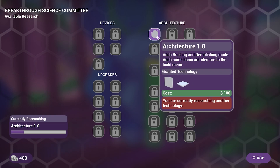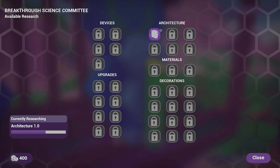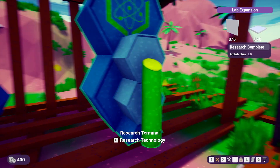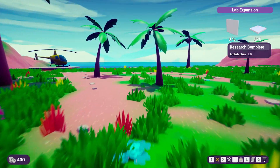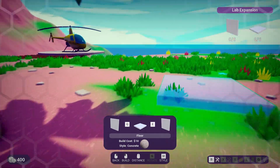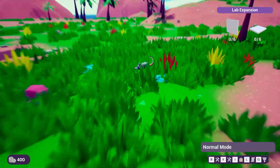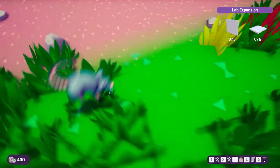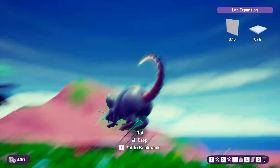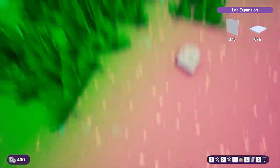We check on research and realize we had to actually buy it — a bit of a surprise. After completing the research, we now have a build menu. We toggle through it with Q, and notice costs. We then encounter Mr. Rat doing somersaults.